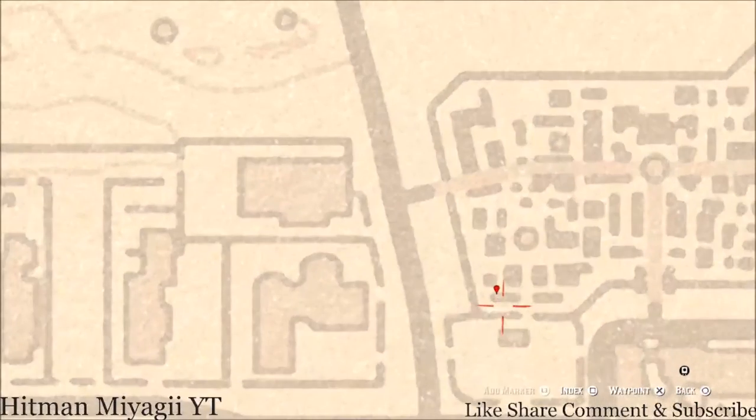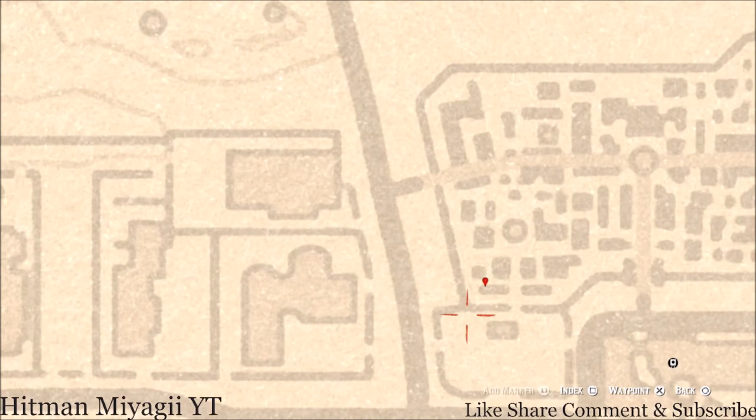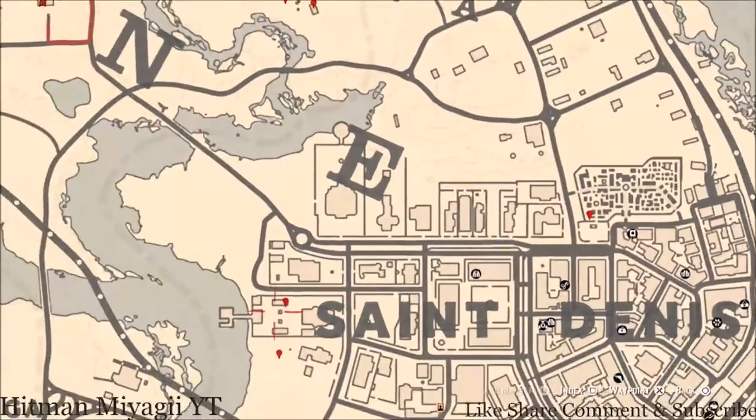Let's go all the way over to the cemetery. Right here at this location where the marker is pointing, you guys will get another tarot card — this tarot card is a Knight of Wands.